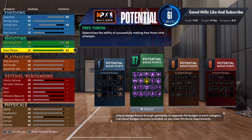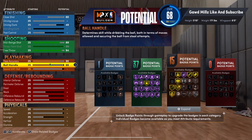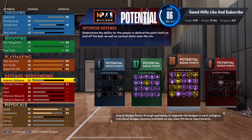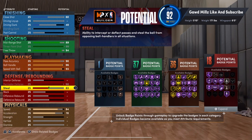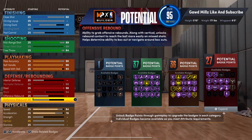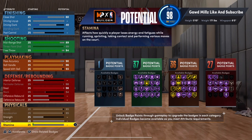Free throw goes to 94. Pass accuracy goes to 90. Ball handle goes to 96. Speed with ball goes to 93. For defense, perimeter defense goes to 98 maxed out. Steal goes to 98. We're going to put block shot up to unlock Intimidator, which helps with perimeter defense and jump shot contests. For physicals, max out speed, max out acceleration, and stamina goes to 95.